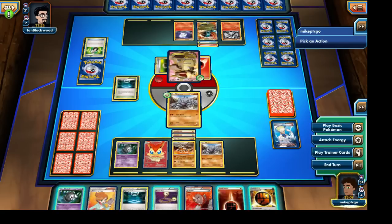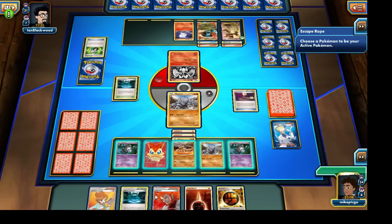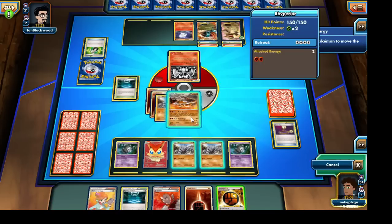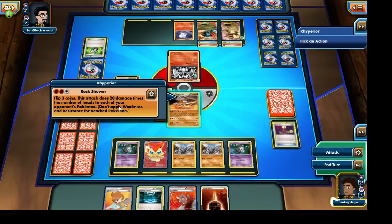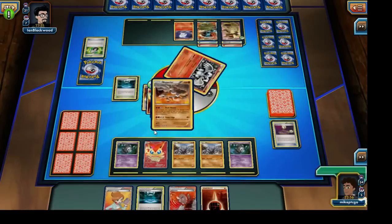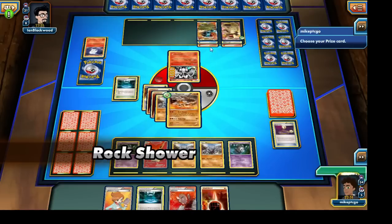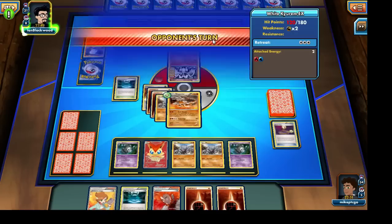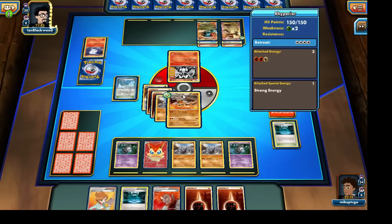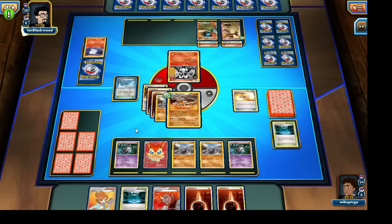Let's lay down the other Dusknoir, use the Escape Rope, and see which Pokemon our opponent brings out — looks like a Rhyhorn. Let's bring out our Rhyperior and attach the Strong Energy. Let's hope for some nice flips. Three heads! I could not have asked for anything better, and I will absolutely not flip again. A massive amount of damage — we've hit each of our opponent's Pokemon and knocked out one of his Litwicks. That's 60, 120, and 200 damage in counters right now, which I can shuffle around as soon as Dusknoir is ready to go.